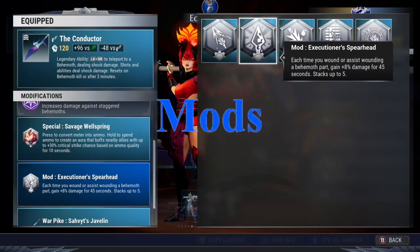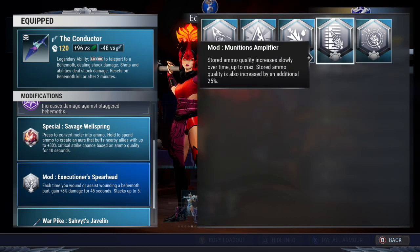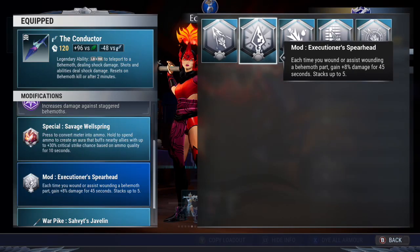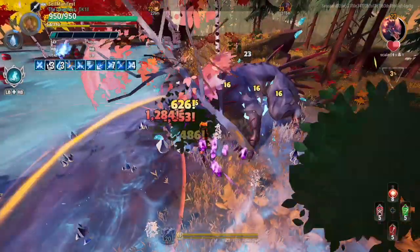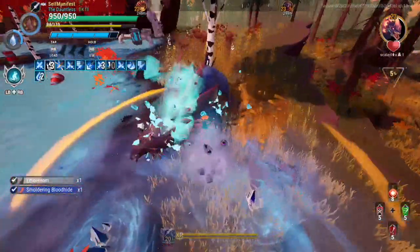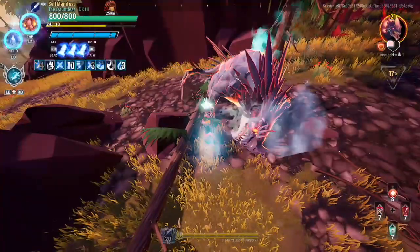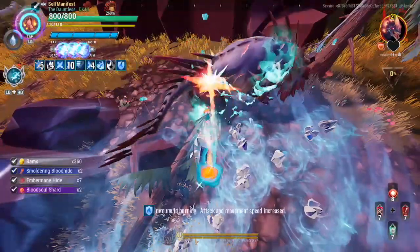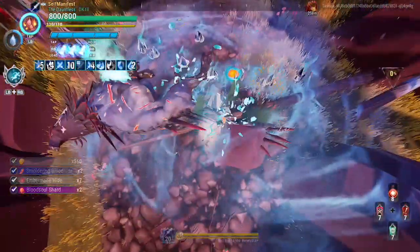In terms of mods, there are 5 in the game but only 2 worth mentioning: Executioner Spearhead and Munitions Amplifier. Executioner Spearhead is unlocked through the Trial Store and gives an 8% damage bonus when you expose or assist on a wound, stacking up to 5 times for 40% damage for 45 seconds, with the duration refreshed for every additional wound. This mod is best used when consistently exposing wounds on behemoths. Once the Executioner Spearhead timer runs out, the damage bonus resets. A tip: you can still wound a behemoth once it's dead — as long as the part wasn't already wounded — since you have a few seconds before the body disappears.